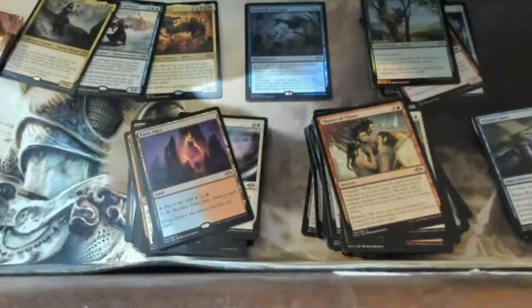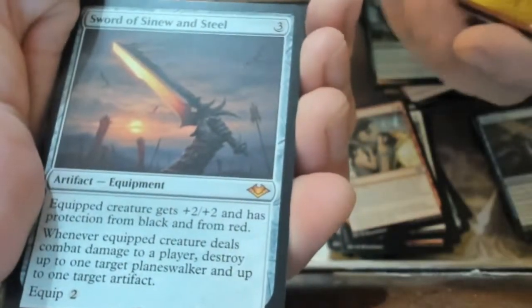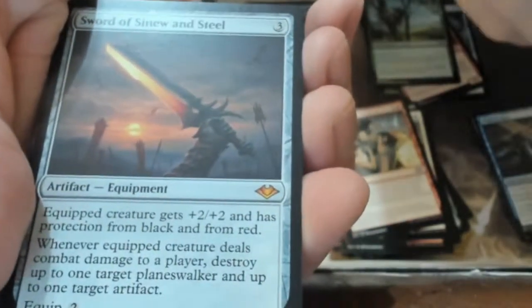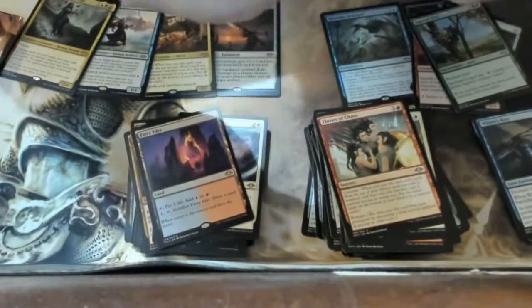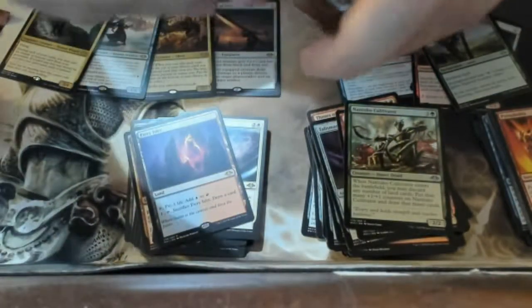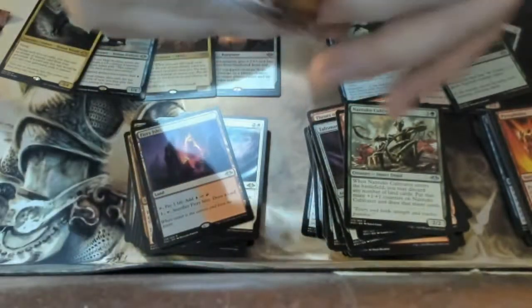A foil elemental and a foil ping draw land — Fiery Islet. And then — Sword of Sinew and Steel! Black and red — that is a really good one. Four mythics already! That is absolutely boss. I feel like I spent my money wisely on this box.